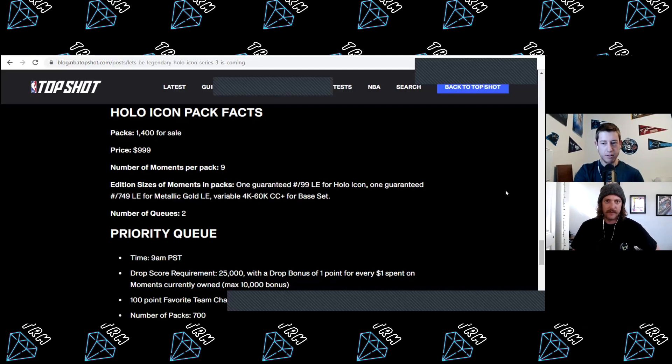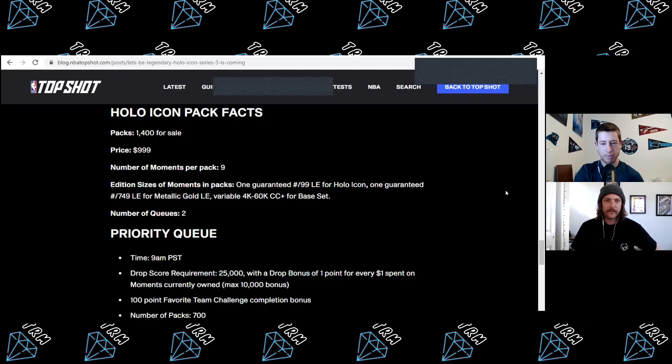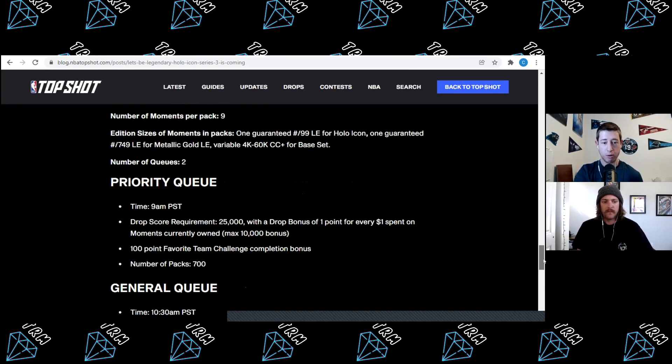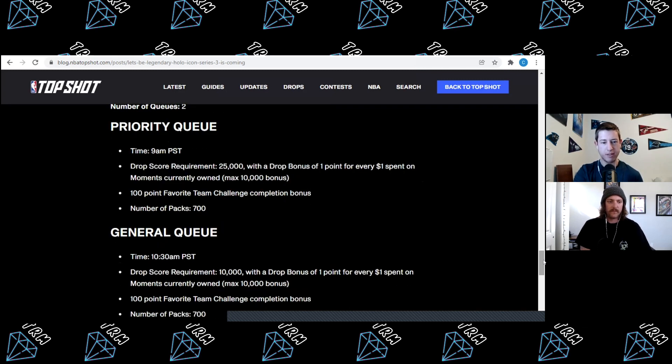Let's get you prepared for the Holo Icon legendary drop happening tomorrow. 1,400 packs are going to be available in total, $999 is going to be the price — very standard. Nine moments in each pack, one guaranteed Holo Icon legendary moment minted out of 99, one guaranteed MGLE moment minted out of 749, and the rest are going to be 4K to 60K base Series 3 moments. Priority queue tips off 9 a.m. Pacific Standard Time, you'll need at least a collector score of 25,000 points, and there will be 700 packs available.